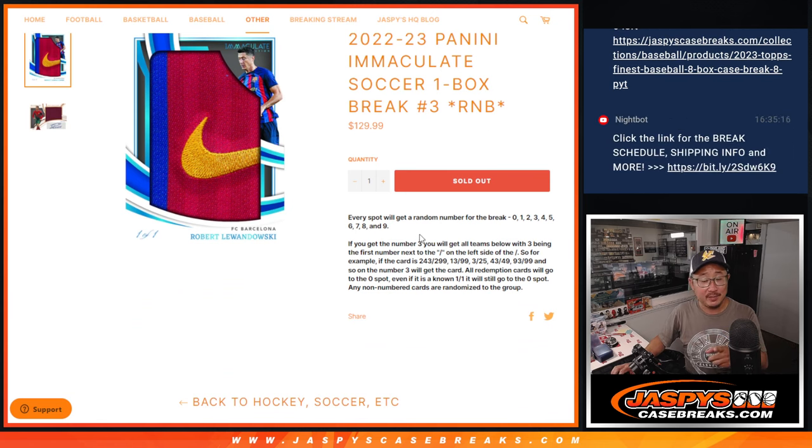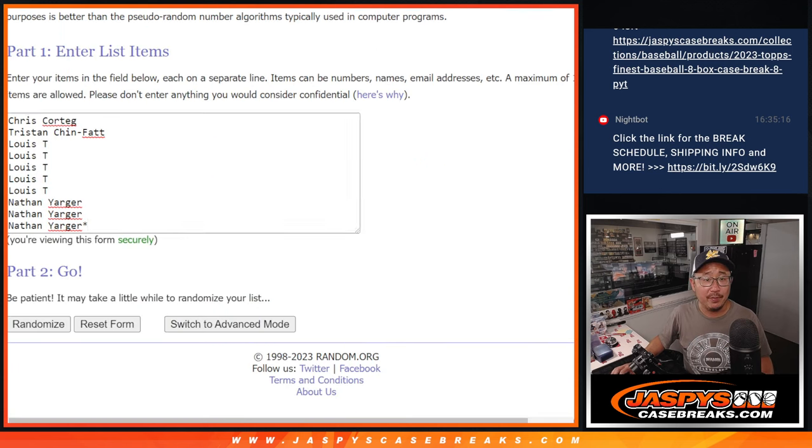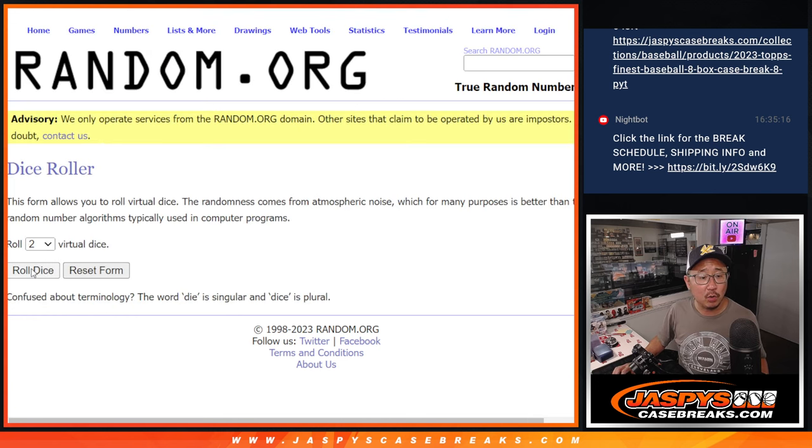We take some teams out. This, just the entire box, is that number format right there. Instructions are right there. Big thanks to this group for making it happen. And there are the numbers right there. Let's roll it.